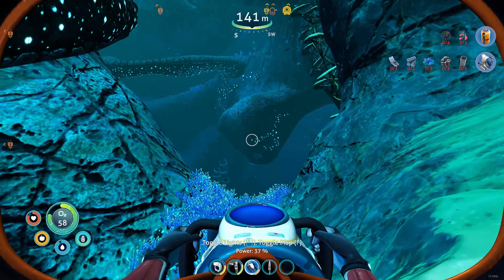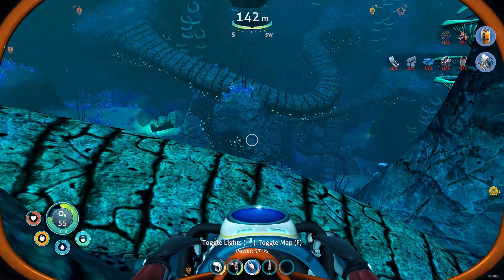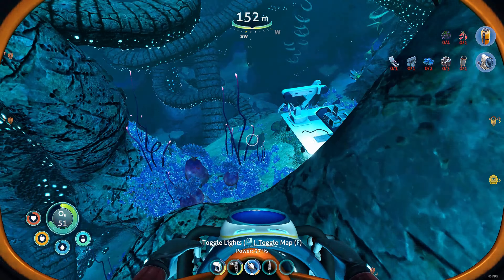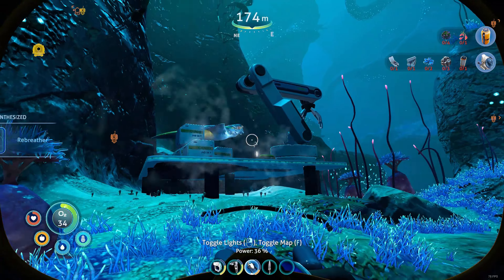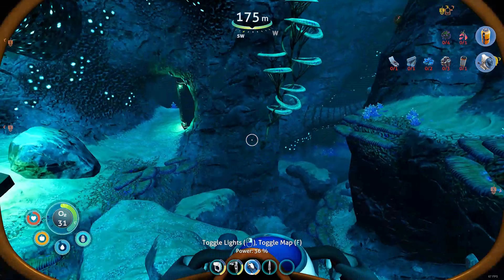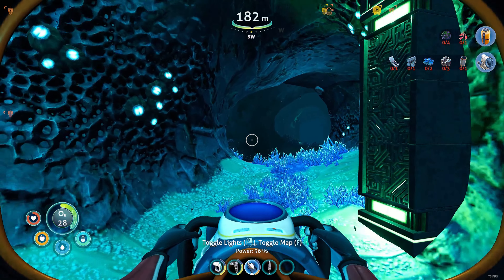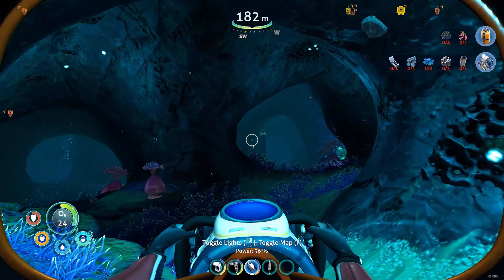That was one of the sharks I was talking about. So what have we got? We've got a platform down here — not much, just one tech datapad box thingy. Oh, it's a rebreather though, that's brilliant! The rebreather will help me travel down to lower levels without using as much oxygen, and I've found the source of the distress call — even better.